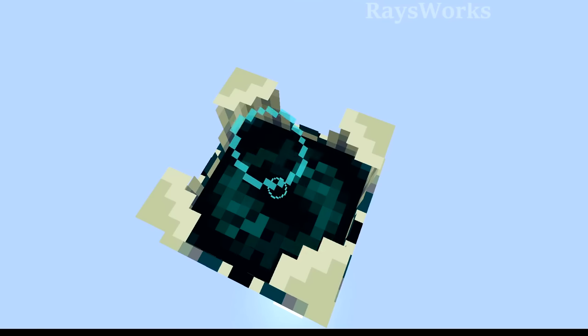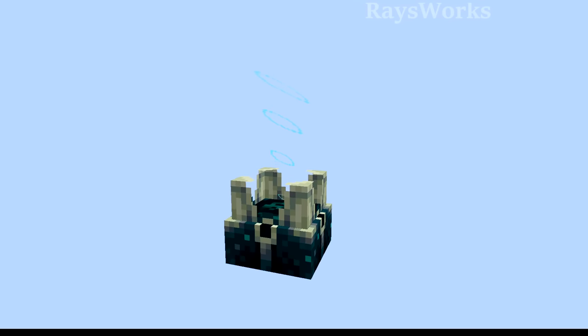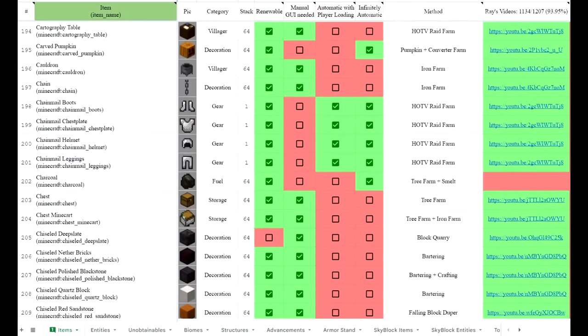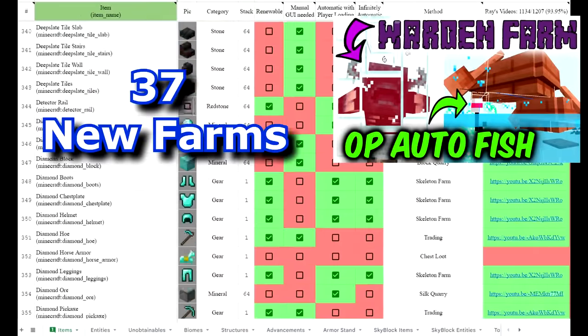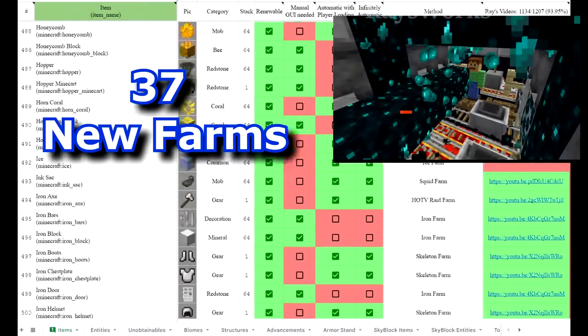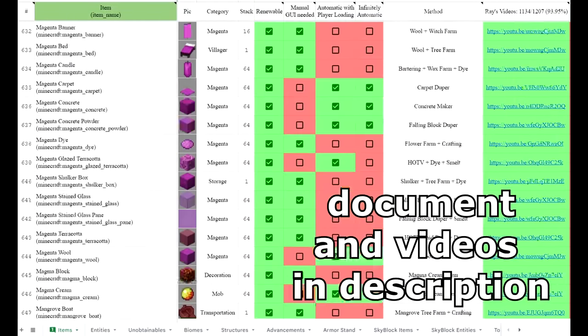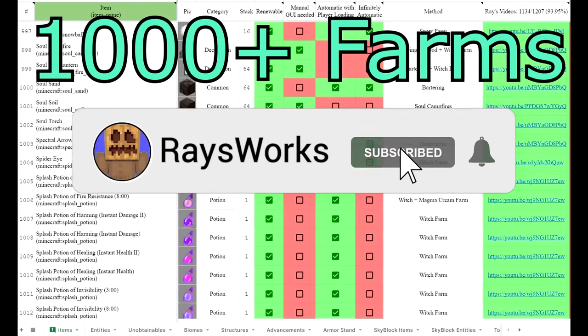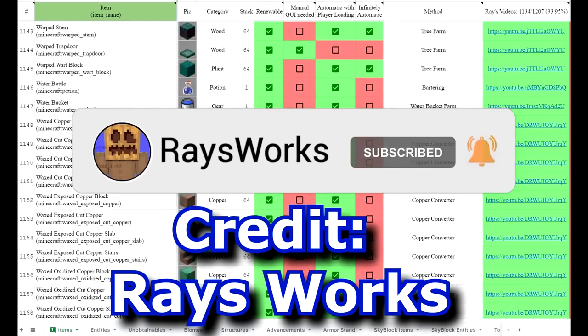The skulk shrieker looks really cool and when activated produces a shrieking noise. With my goal to make an automatic farm for every item in the game in Minecraft, I've designed 37 new farms for 1.19, including this one. You can check them all out plus my current progress with this document linked below. If you know of anybody that could use a farm, let them know about all my farm designs. Make sure to credit Ray's Works.